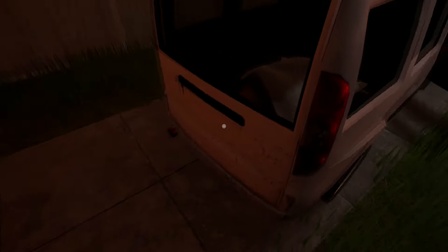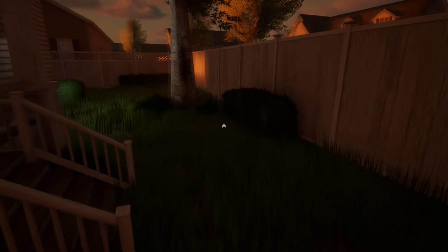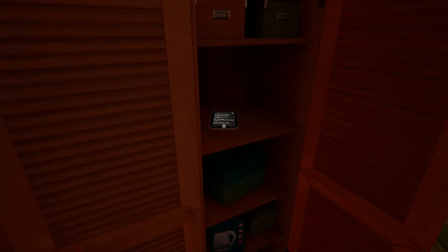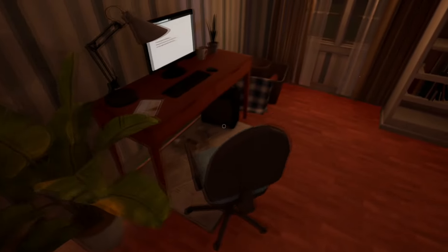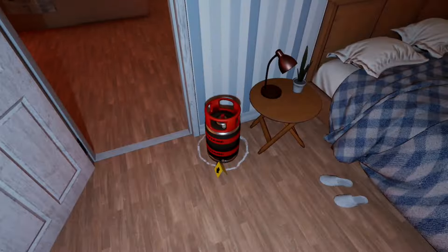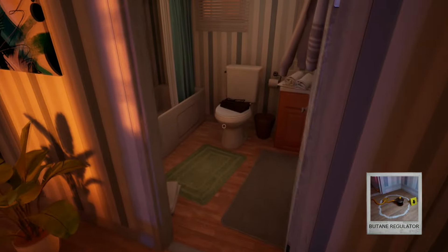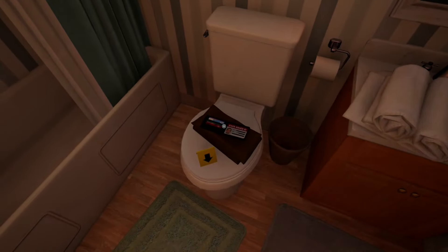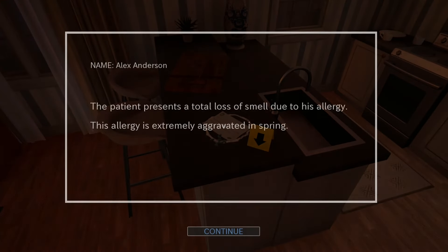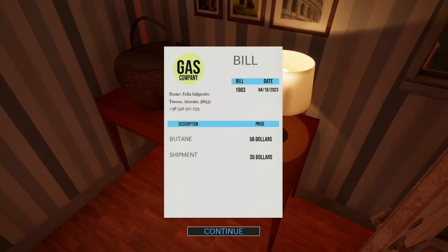Now go behind the car and open the trunk and interact with the corpse. Now look right and enter the house. Open the wardrobe and interact with the tablet. To your right interact with the monitor, then turn around and interact with the gas tank. Now leave the room, turn right and on the floor is another item. Enter the room in front of you and interact with the wallet. Turn around, leave the room and go to the kitchen on the right side. Interact with the ladder, then turn around and before you leave the house, interact with the ladder on the desk on the left side. Now leave the house and interact with the car to get back to the police station.